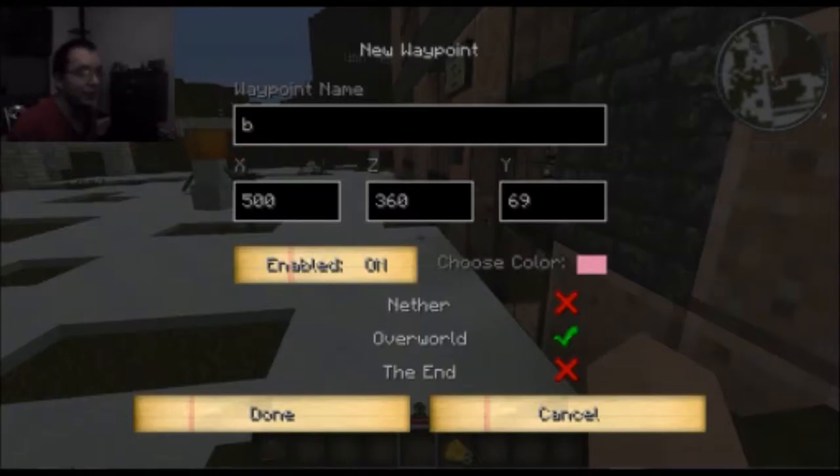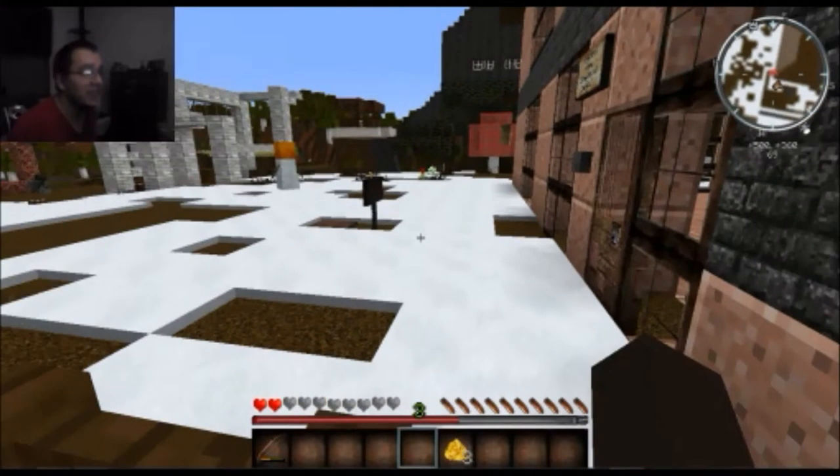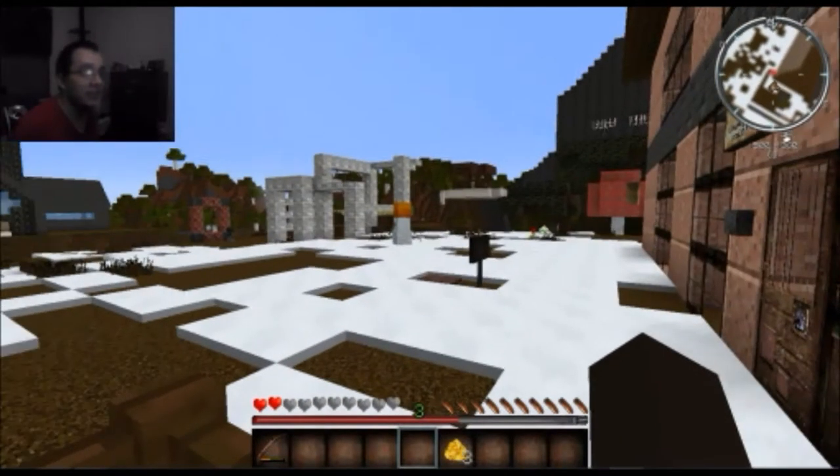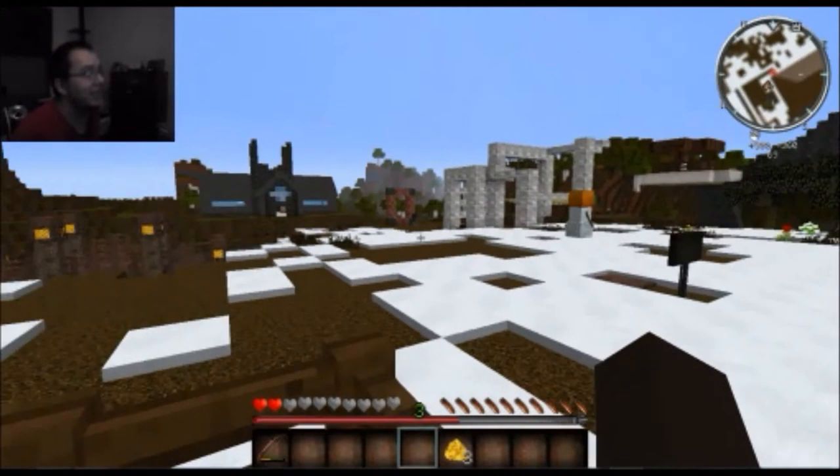I do not want to set a waypoint. I forgot how to do the part because of the mod. I was trying to zoom in, but you can't.